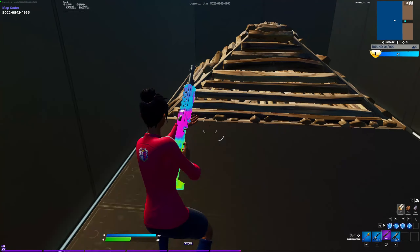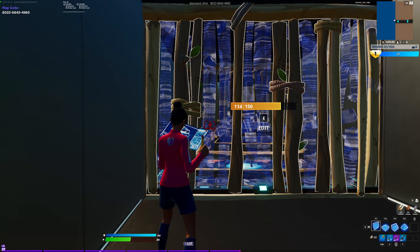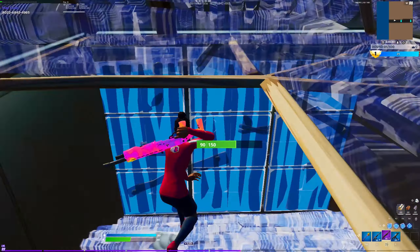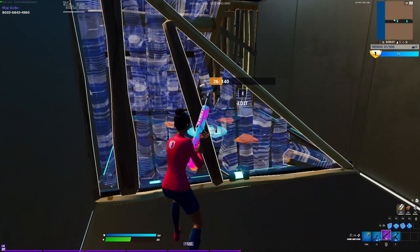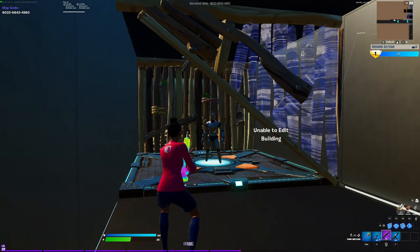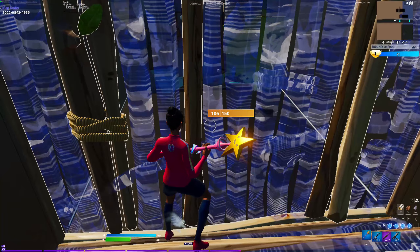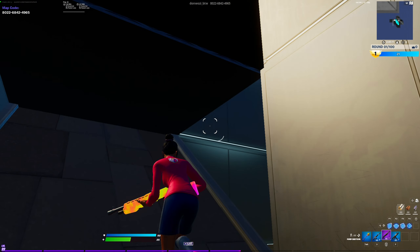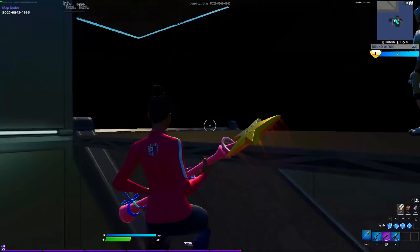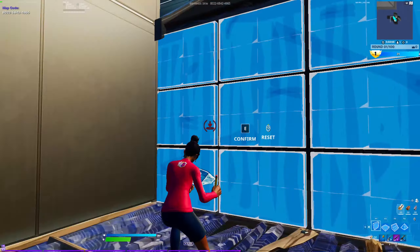Then go to Mongraal Classic. You want to break the wall, place a ramp or cone, then edit it like that — it'll guarantee you getting a ramp in the box. Reset it and do this on everyone. After that, go to Side Jump Shots — do the side jump shot basically how I just did it. Focus on landing first instead of placing the wall; watch how I focus on landing first and then placing the wall.